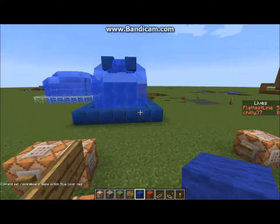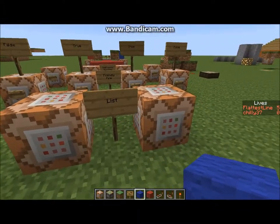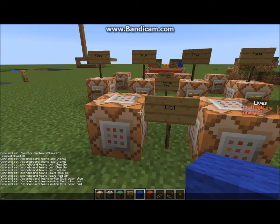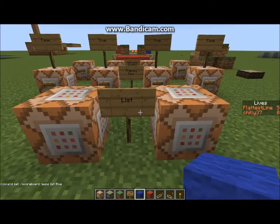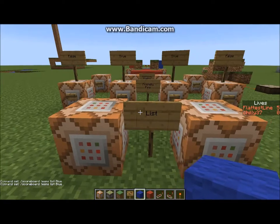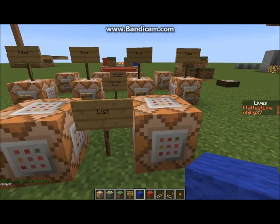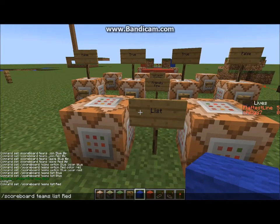The next thing is listing the people in your team. This one is not a button thing — well, it can be — it just won't display anywhere down here. What it will do is display it in the chat. You take scoreboard, teams, list, and then the team name, copy it and stick it in here. Scoreboard, teams, list, blue — and then it will show me all the players in team blue, which is Chilly37, even though it looks like he is in red. Same thing for team red: scoreboard, teams, list, red — instantly it shows I am in team red. This is a foolproof way to show who is in what team, no matter what color they are.